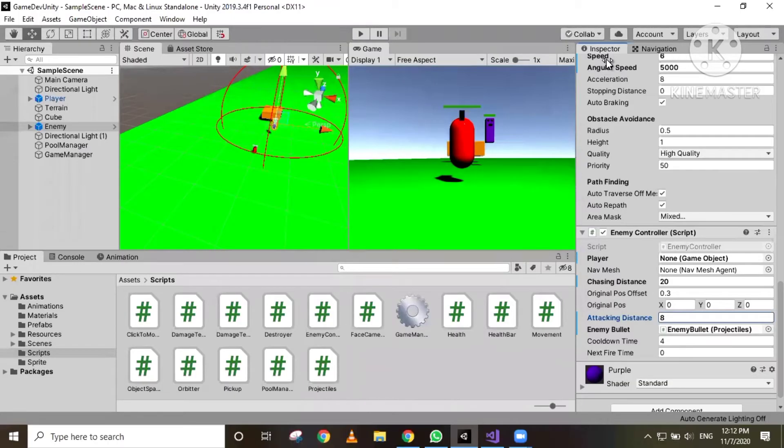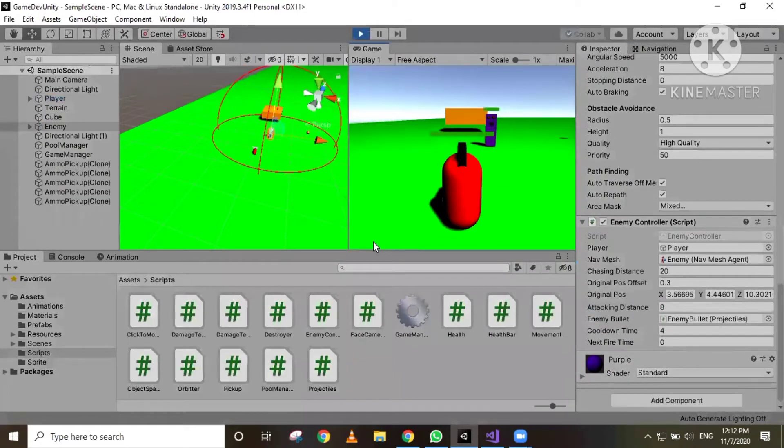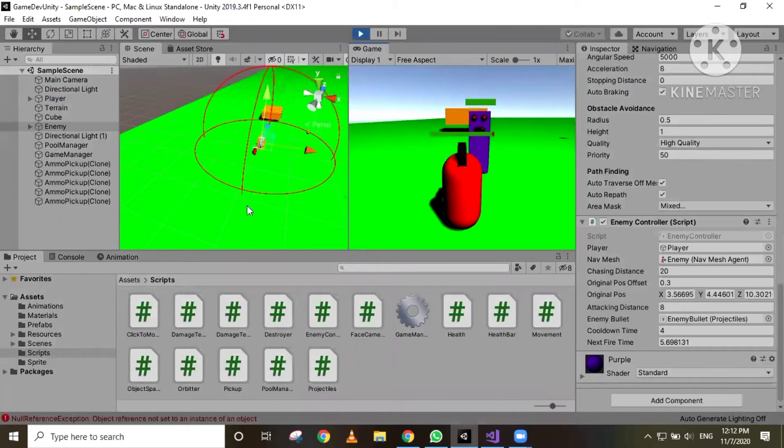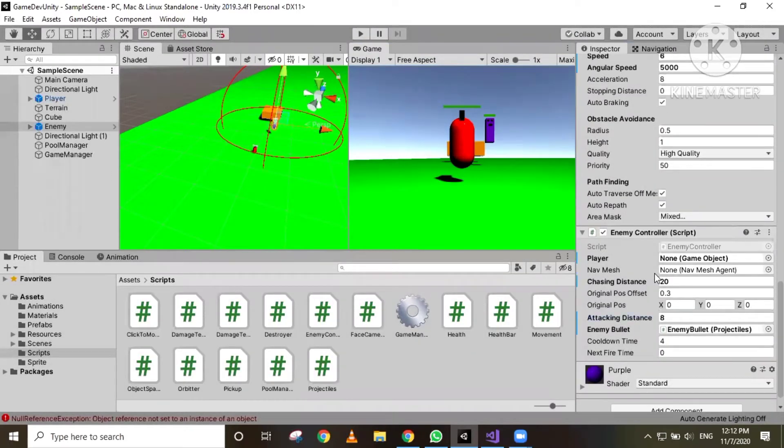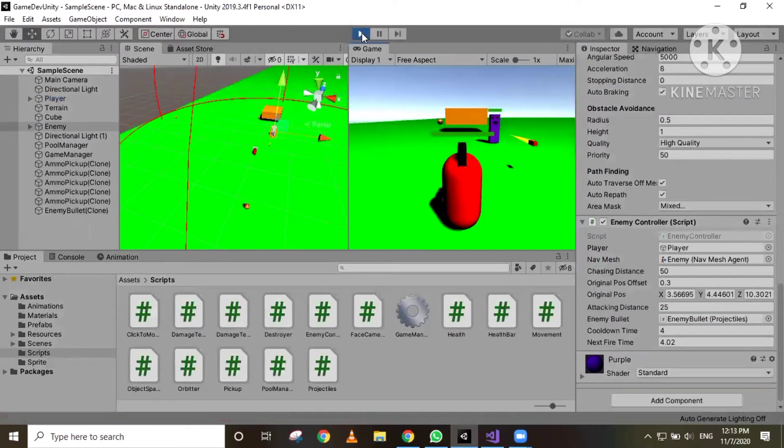Before that, let me just clear one thing up. I set the chasing distance here to 20 and attacking distance to 8. Now if we hit play, there are players within chasing distance of our enemy, so the enemy will move towards the player, stop at a distance, and start shooting. But if we change the chasing distance to 50 and attacking distance to 25, now if I hit play, the player is already inside attacking distance, so the enemy won't be trying to chase the player. It's just starting to shoot, but the projectiles are not directed towards the player.